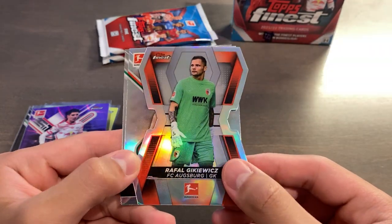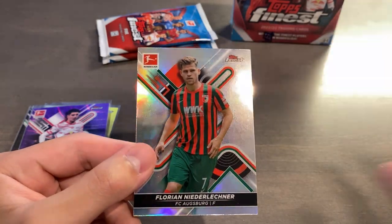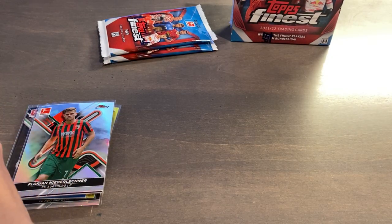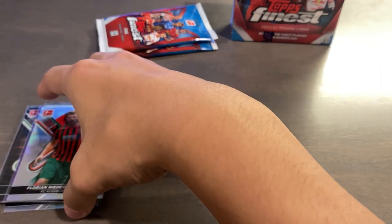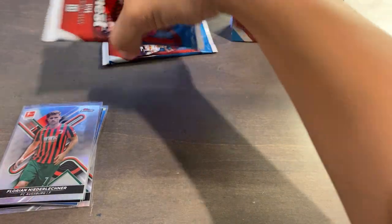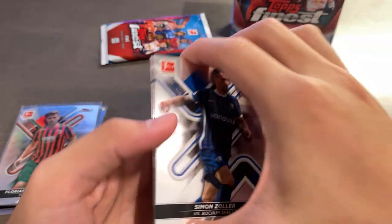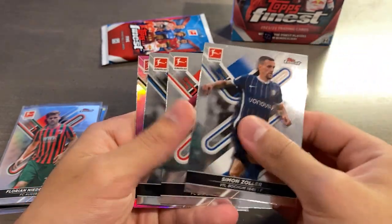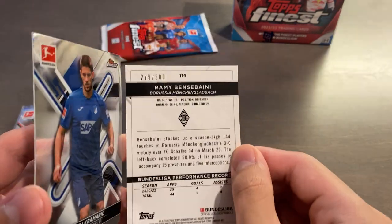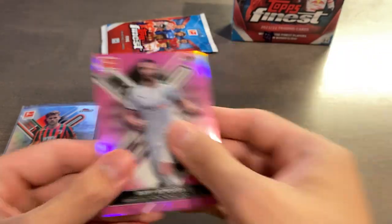Finest Keepers insert of Rafal Gikovic, then Niederlechner as our refractor, and Julian Green to finish that pack. Then Zoller, Coman, Schopf, and a Bensabini — this one looks like a pink, 279 of 300 — and then Kramaric base to finish that pack off. If you were to get a mini box for $35 to $40 at current prices, actually not too bad.